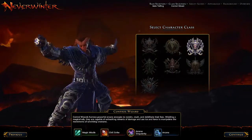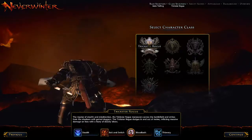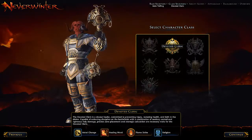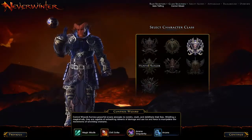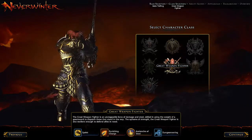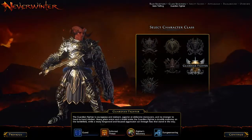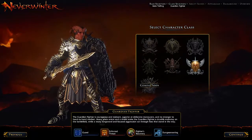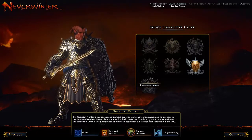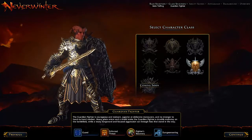Now we get to pick our class. Starting over here on the left, we have the trickster rogue, devoted cleric, control wizard, hunter ranger, great weapon fighter — that's pretty cool — guardian fighter, which is your sword and shield. And there's a class coming soon in this empty spot down here. No idea what that's all about.